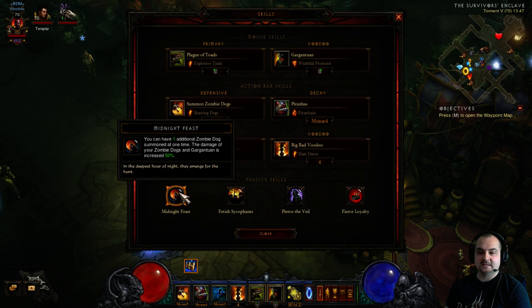We're using Midnight Feast — you get one additional zombie dog, and when you use the Tall Man's Finger legendary ring, it makes the dog stronger and hit harder. Midnight Feast for this build is a must, because it also increases the dog's and Gargantuan's damage by 50%. Absolute must.